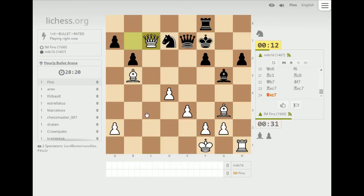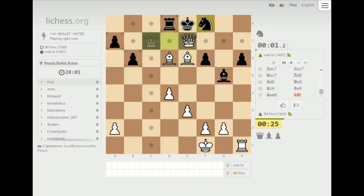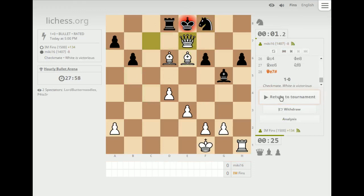I'm still getting used to the interface on this site a little bit, but I like it a lot. If he goes queen e6 I have bishop c4 skewering the queen to his king, so that worked out well. I'll pre-move that. He didn't fall for it. And we have mate. So we're on the board — return to tournament.